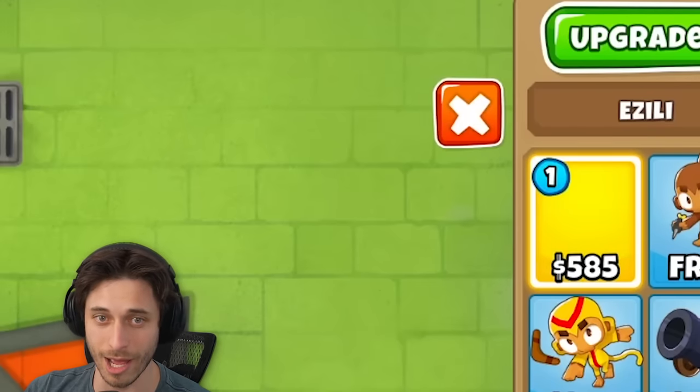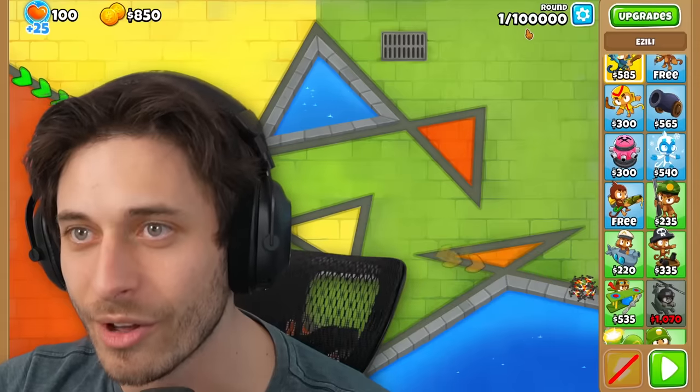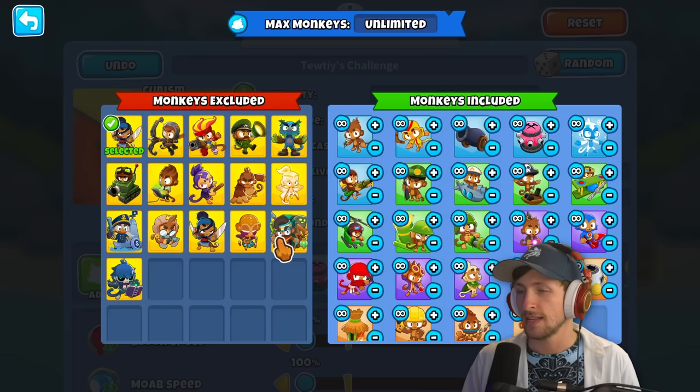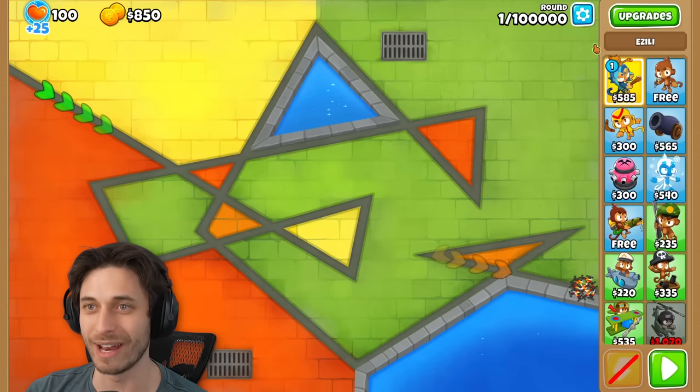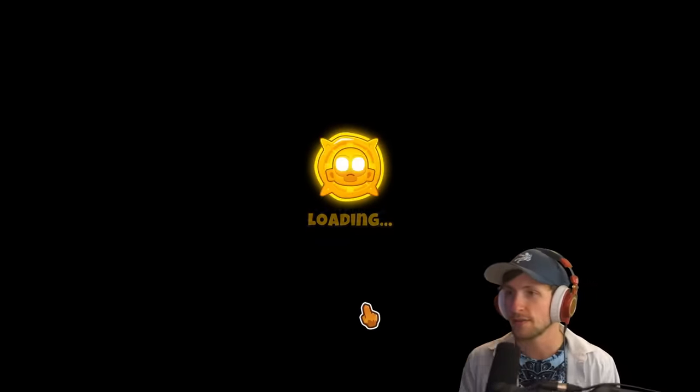I don't mean to brag, but I have Smudge Cat Azuli. Wait, Saber, what round are you going to? It says it's going to 100,000 — one out of 100,000. Is that bad? Maybe that's just the limit. It just took off the limit for it. I mean, that's fine I guess. Hey, it's accurate.